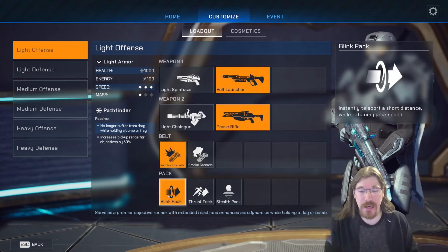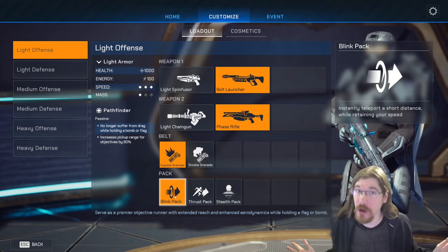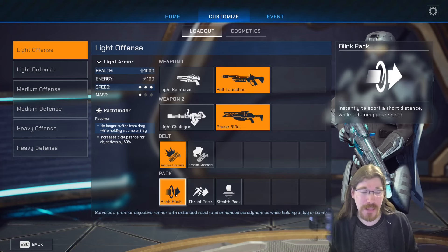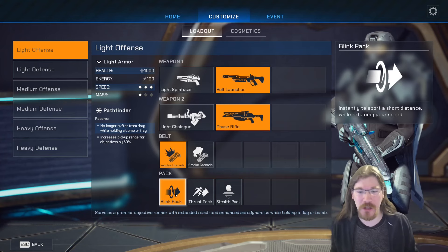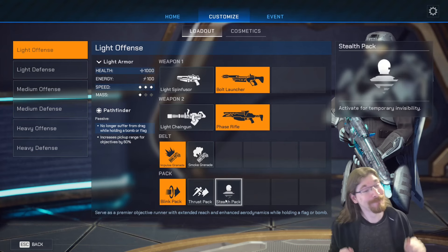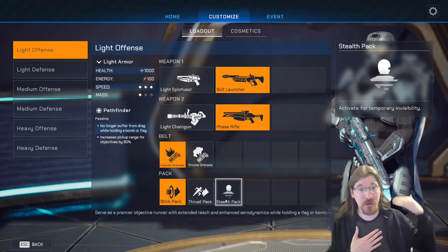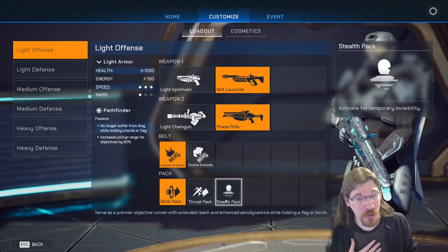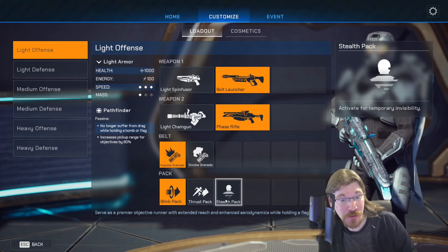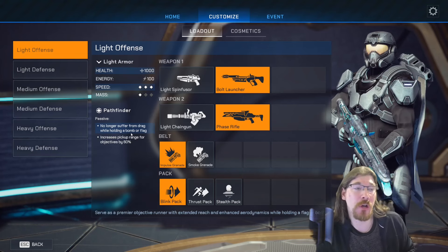Smoke grenades cover a large area with smoke, but usually you want the impulse grenade. For packs, you have either the blink pack — a short-range teleport that's very interesting if you're going for the flag, with people doing some really crazy stuff with it — the thrust pack which simply makes you go a little faster, or the stealth pack where you cloak for a bit. You can't take the flag while cloaked, but you can mask your approach. The stealth pack is currently banned in competitive circles.